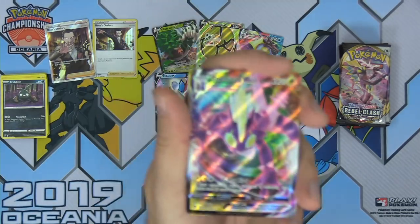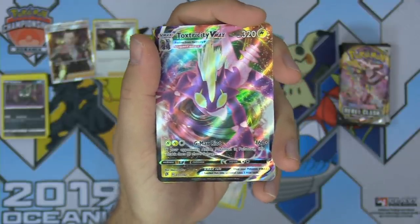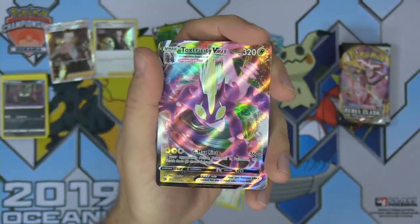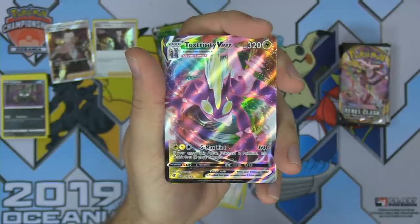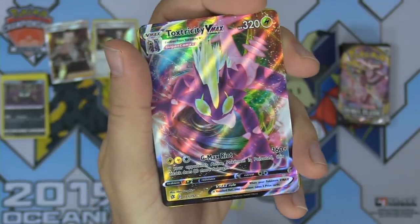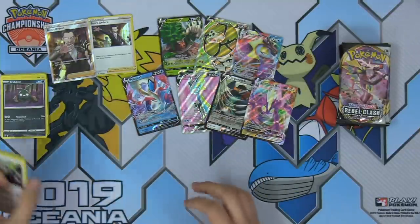We've got another hit — Toxtricity VMAX! Let's go! 320 HP, G-Max Riot for two Lightning and a Colorless does 160 damage plus 80 more if your opponent's active Pokemon is poisoned. There is a Garbodor in this set that inflicts poison automatically as long as there's a Stadium card in play. I love Toxtricity VMAX — the artwork looks amazing, the pose looks amazing, the background looks amazing. This card is just phenomenal. Capacious Bucket, Horror Psychic Energy, and another code.